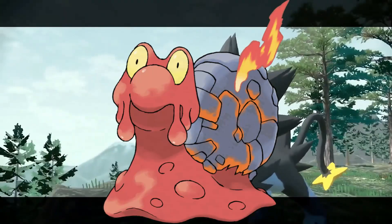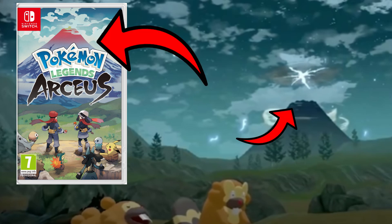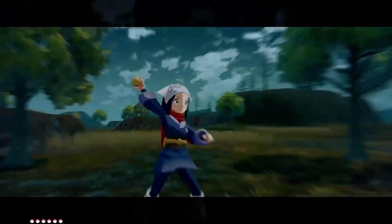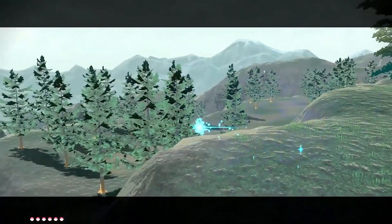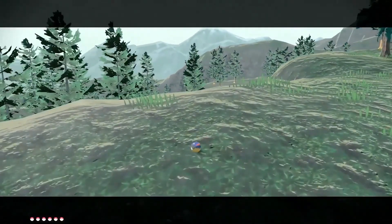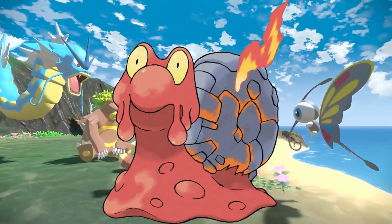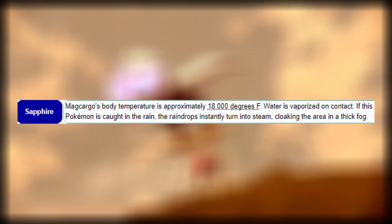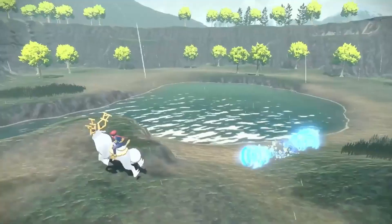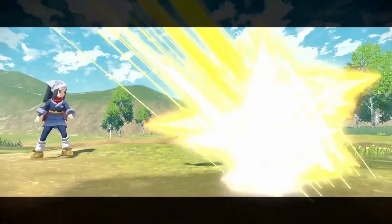Number 3 is Magcargo. With trailers and box art covers as evidence, there's a specific volcano that has been shown many, many times, and it seems to have a purpose and become a core part of the story. I even feel like we'll eventually go inside the volcano — but how will we go there when there's lava and it's hot? Well, we can use Magcargo to go through the lava. Most of Magcargo's Pokédex entries state that its body temperature is approximately 18,000 degrees Fahrenheit, while normally lava's temperature is 2,000 degrees Fahrenheit, which means Magcargo can swim through lava.